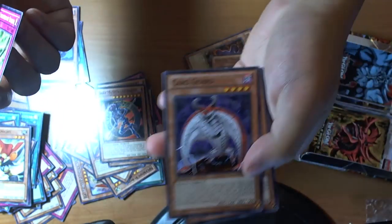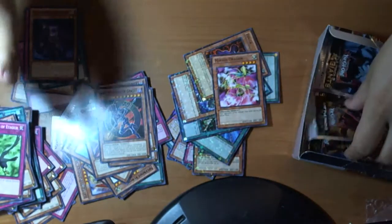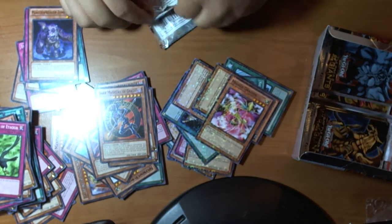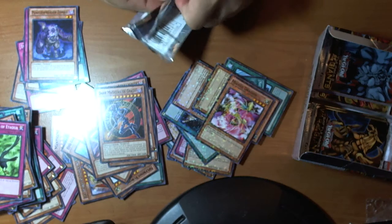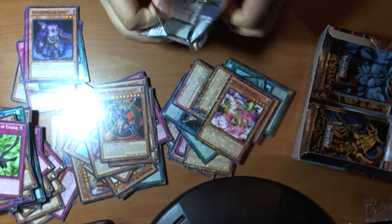Kind of want Slifer because it's my favorite. Instamata, Mirage. Dark Magician of Chaos — just like in the first Battle Pack. Card Guard and Spell Striker.